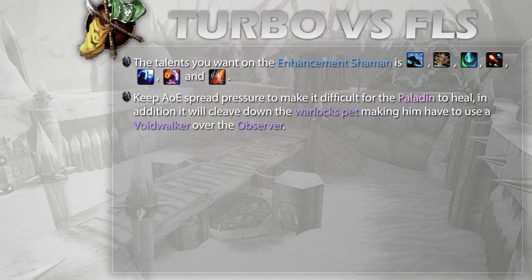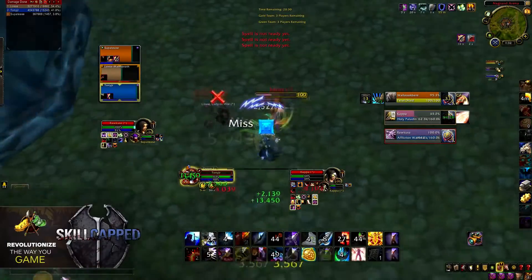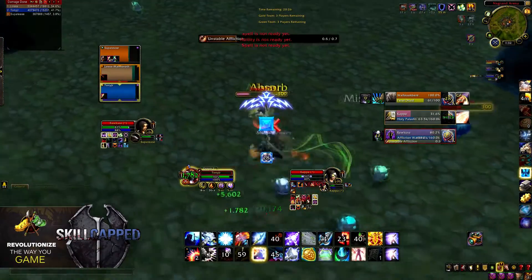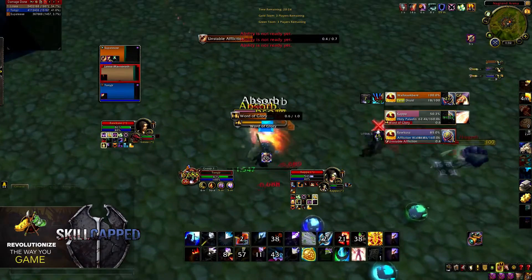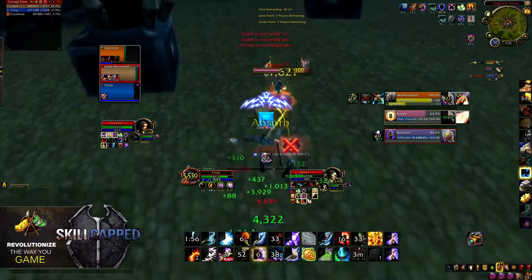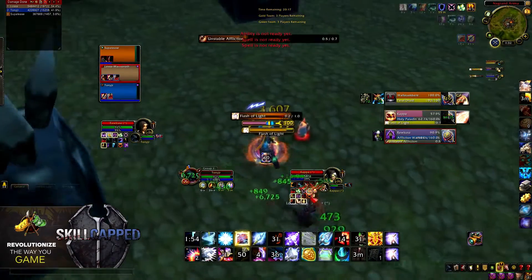With all these abilities to stay offensive, we want to make sure that the time we do spend offensive is spent dealing the most pressure possible. I'm going to be going Equity Elements every single time to get as many Lava Lashes as possible. Against an Affliction Warlock you might think Rushing Streams is good, but Ancestral Guidance is definitely the way to go. Ancestral Guidance can perfectly counter a Demon Soul from a Warlock when you couple it with Ascendance.